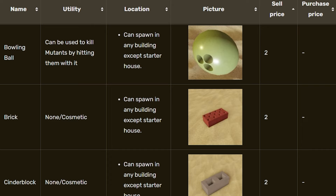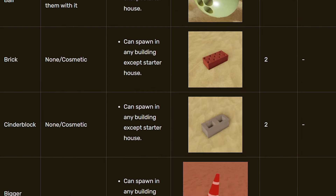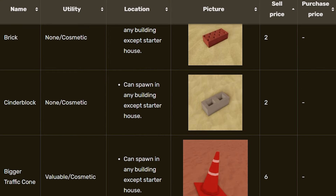Let's start with some of the more common things, like the bowling ball, the brick, and the good old cinder block. These are going to sell for a price of two bottle caps, but we don't want two — two bottle caps is absolutely nothing.